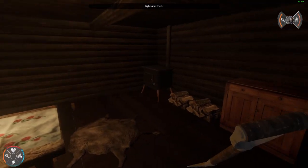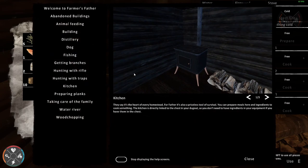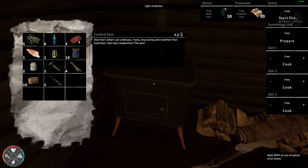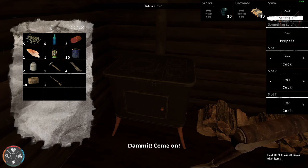Oh so dark. Welcome to the farmer's parlor — abandoned buildings, animal feeding building, distillery, dog, fishing. We can do tons of stuff. Okay, but this is the kitchen, right? Something cold — start a fire.